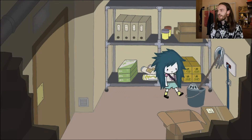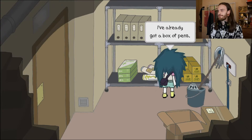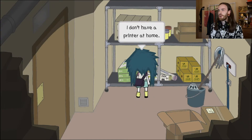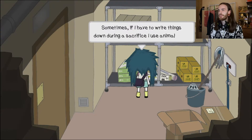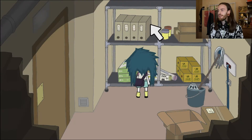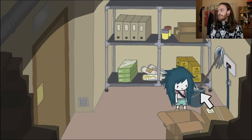We don't need any more paper. Can we take some pens? We can take pens. Can we take ink? I don't have a printer at home — sometimes if I have to write things down during a sacrifice, I use animal blood. It takes ages to get off the floor and the walls, but that's life. The abattoir needs to be cleaned to create a good work environment. I don't think it's a good work environment if you have a child working in there, Agatha — it's not normal practice.